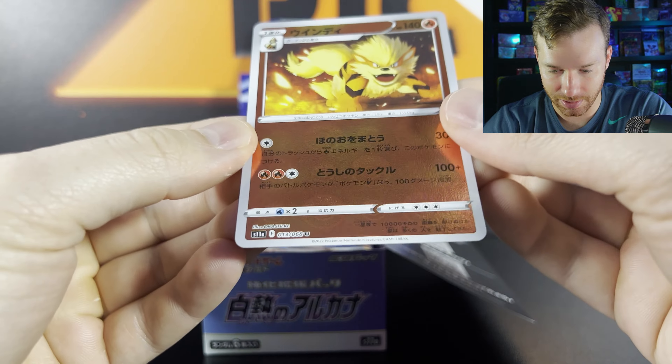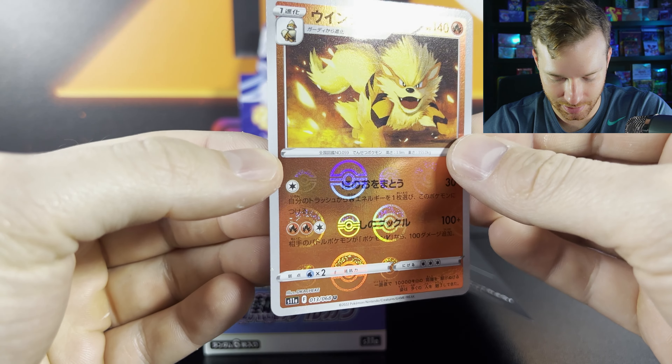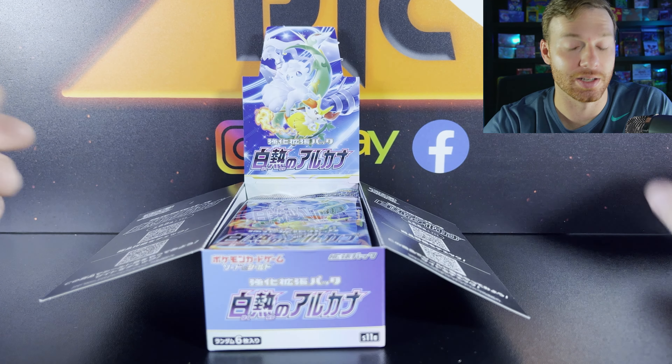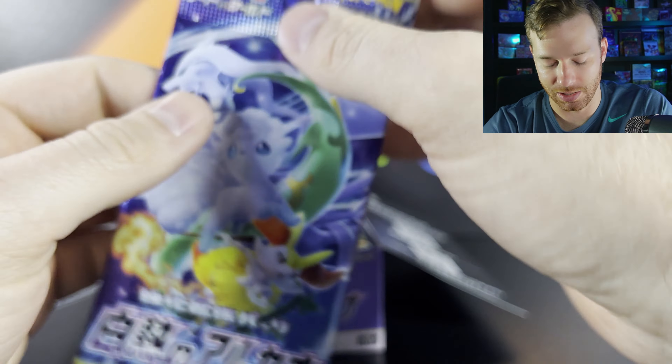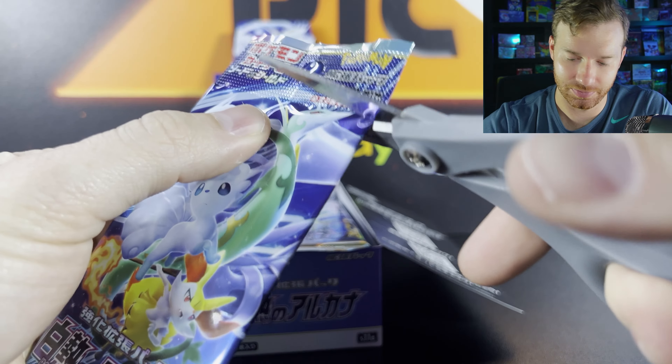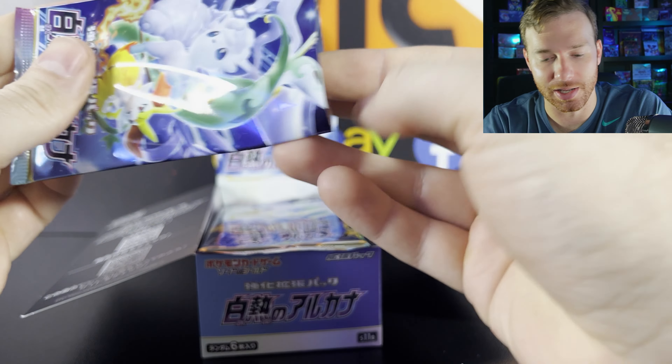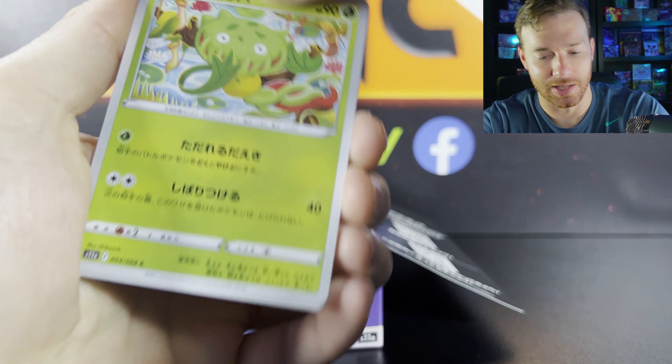Oh man, look at that — Arcanine! They do subsets, and then in English we combine a lot of these sets, if you guys did not know that. Now you do. I do wonder maybe we'll get the God Packs one day in English. But we'll see.